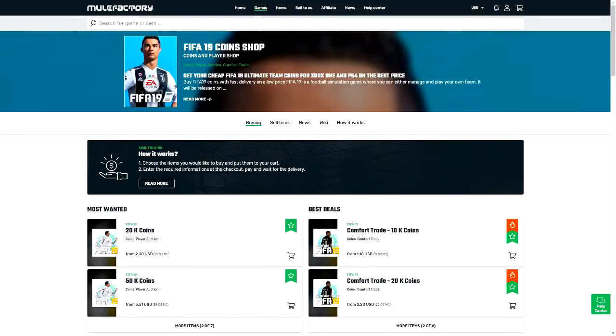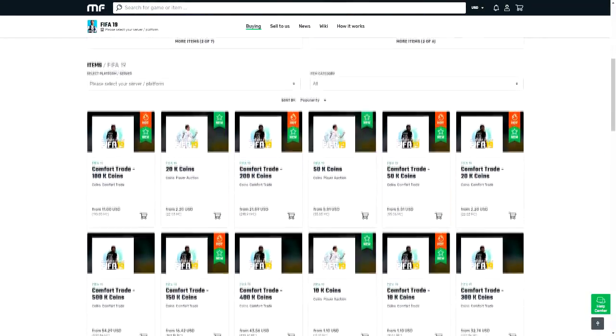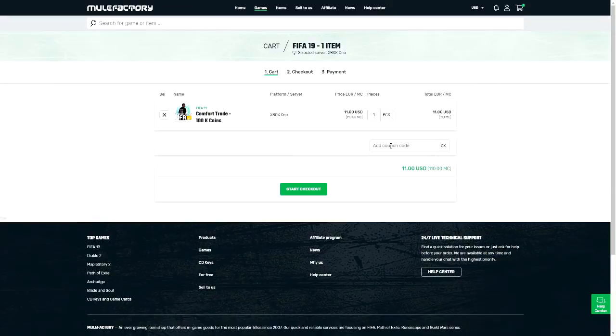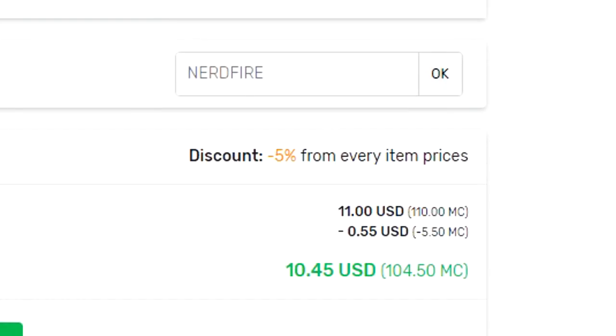If you guys want safe, cheap and reliable FIFA 19 coins with 24/7 support and 100% safe comfort trades, make sure you head over to mulefactory.com and use the code nerdfire at the checkout to get yourself a cheeky five percent off any order you make on the site.